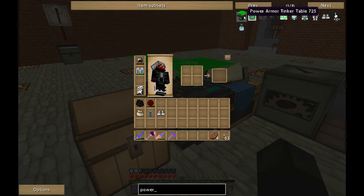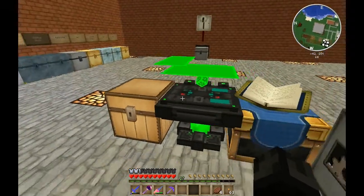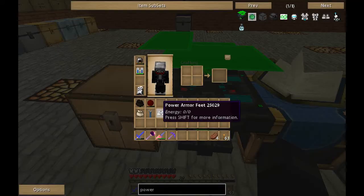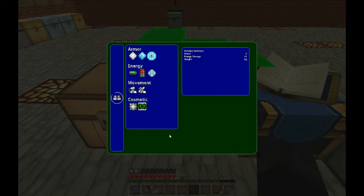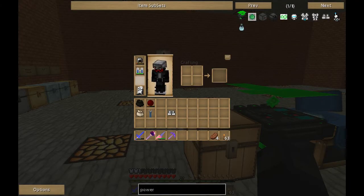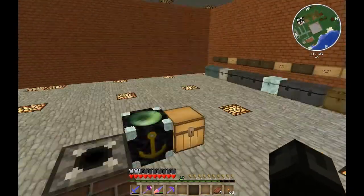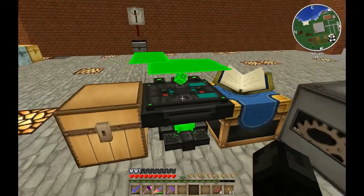Basically you need an emerald, an electronic circuit, and a machine block. The reason I have this is I was messing around in creative mode trying to figure out how to use it. Right now I've got some power armor feet — they don't have anything on them. We're going to put some stuff on, do some legs and a helmet. I need some armor that's not going to die every time I try to do anything.